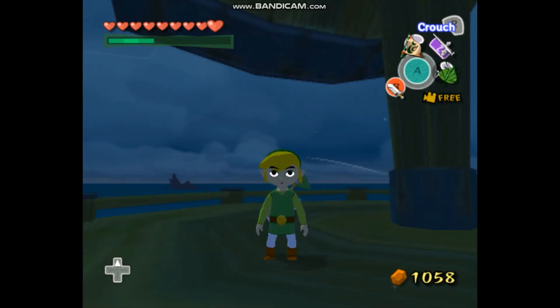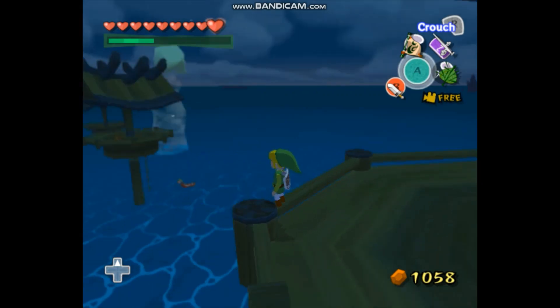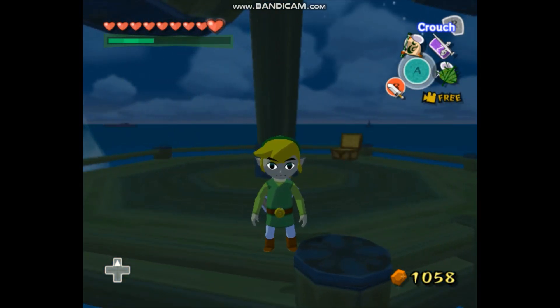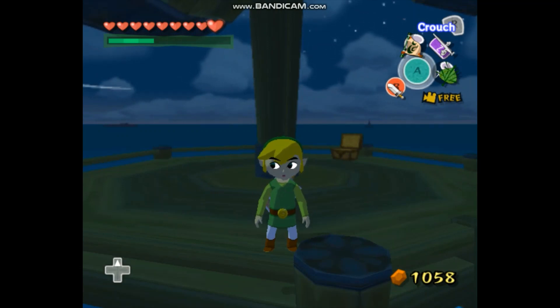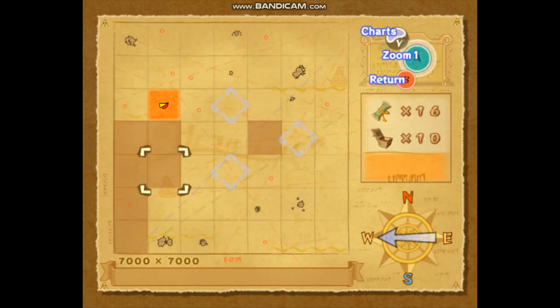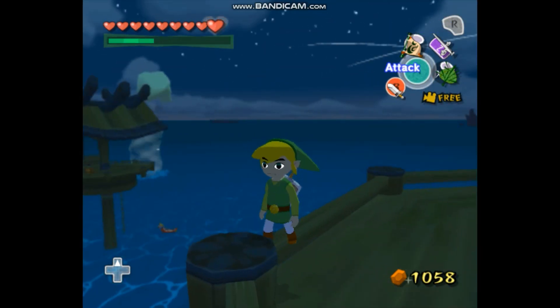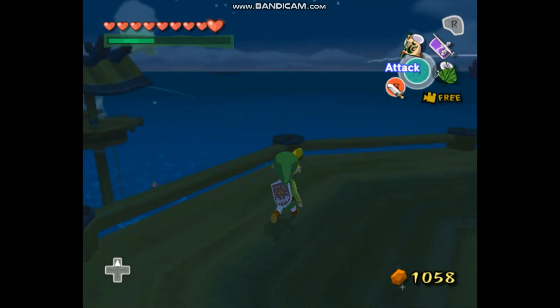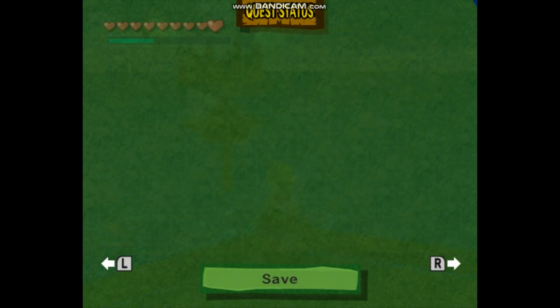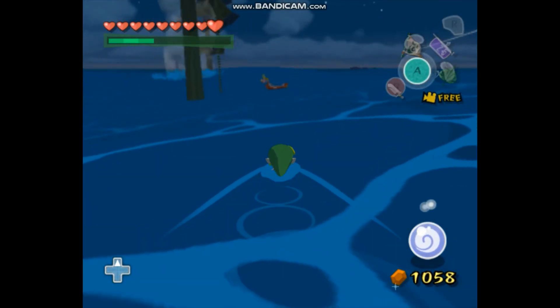Hello everybody, this is xdrmariomasterx here. Welcome to my let's play of The Legend of Zelda: The Wind Waker. In the last episode we explored the Great Sea and got most of the map filled in — we still need seven squares to fill. We also got a piece of heart, actually two pieces of heart, and killed some enemies on the platform.